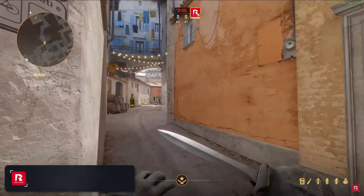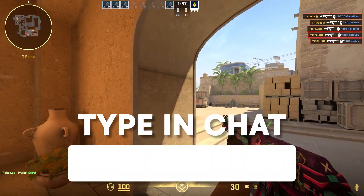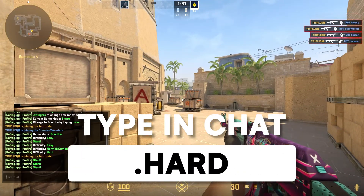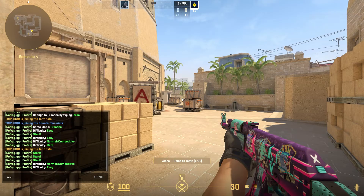One thing I do want to highlight is our difficulty presets for our aim training modes. For example, in Crossfire, I can type .easy to adjust the difficulty to easy, .normal for normal, and .hard for hard. This is a super easy way to quickly adjust the difficulty of the bots to match your skill level, or if you just want to warm up with some easier bots.